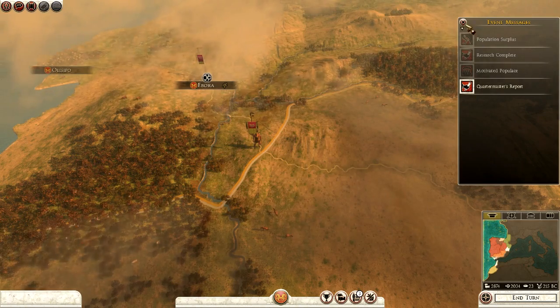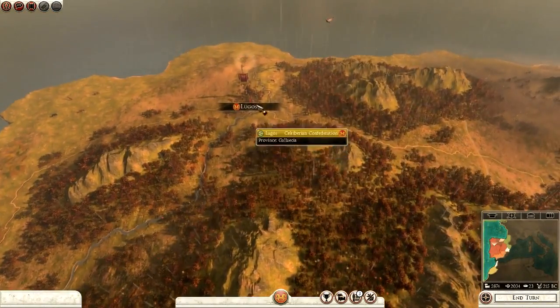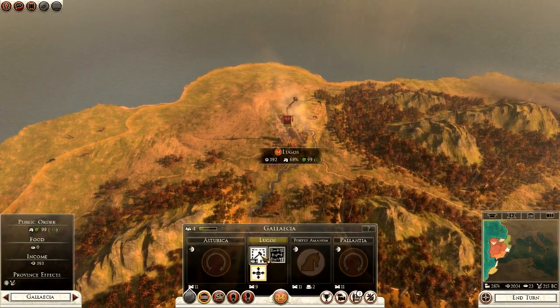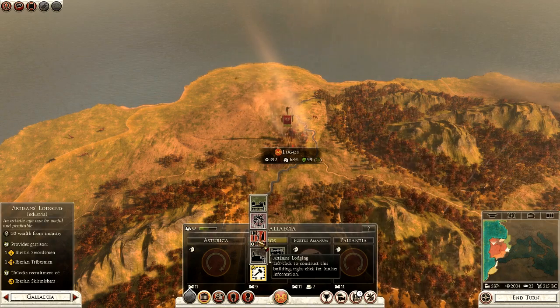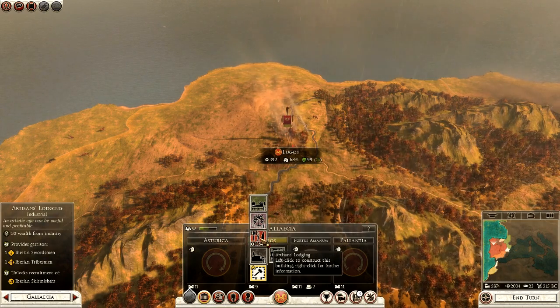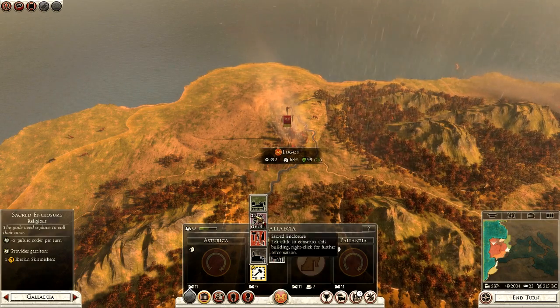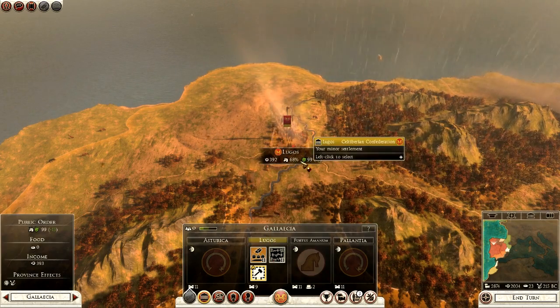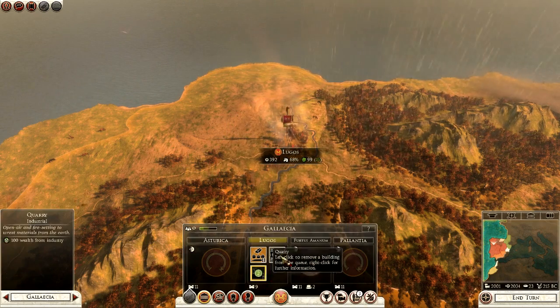Over in Galicia it's raining. We can expand the city — options include a quarry, artisan's lodgings, sacred enclosure, or enclosed land. Enclosed land would be good for food, but I don't think I need artisan's lodgings right now. A quarry might be beneficial for more wealth, and public order is already pretty good here — so I'll go with the quarry. That gives us a lawmaster's hut and a quarry in Lugos.